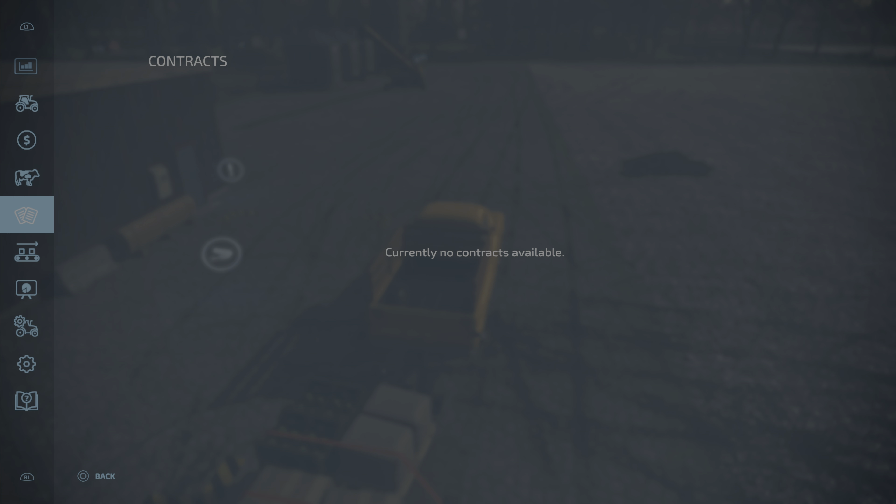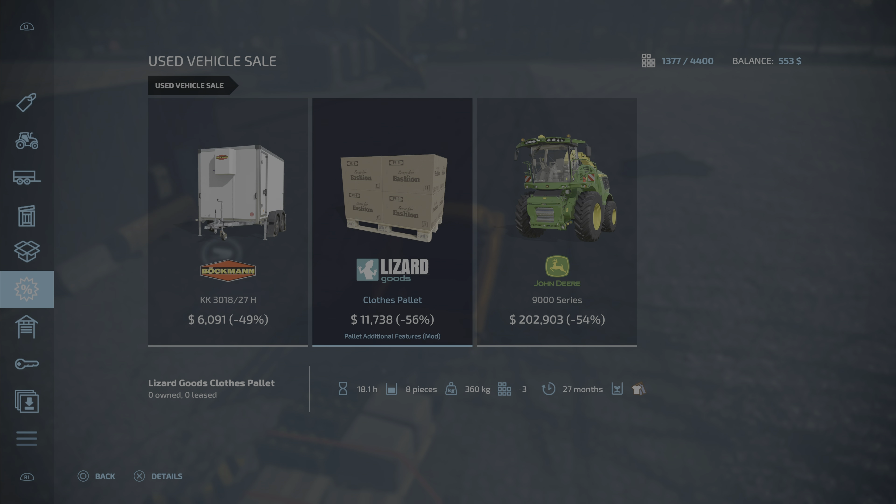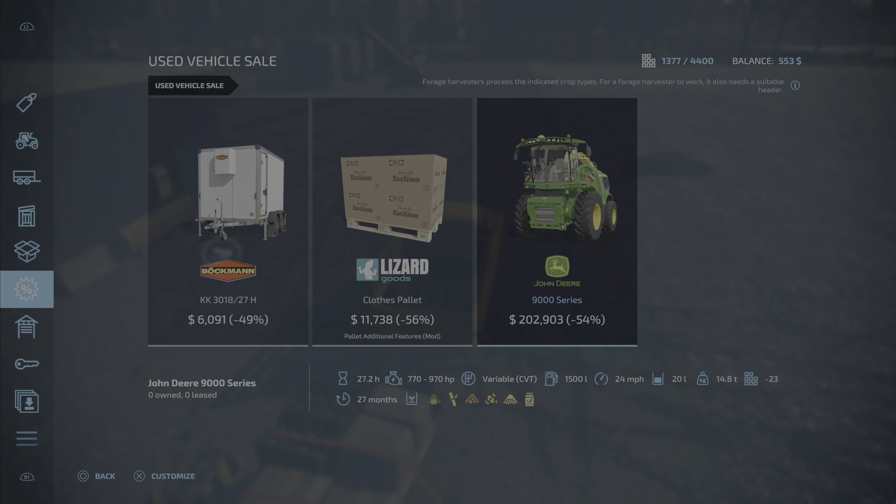Before we go sell this, let's take a quick look at cotton. There's no contracts — game, you're killing me here. It might have been an update that messed that up. Let's look for what's on sale — I'm gonna check myself.